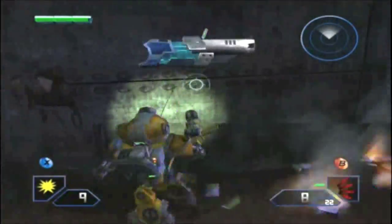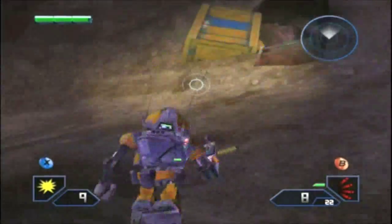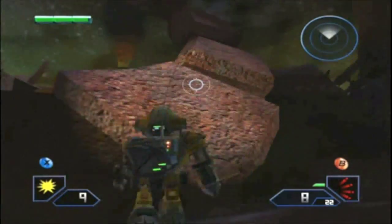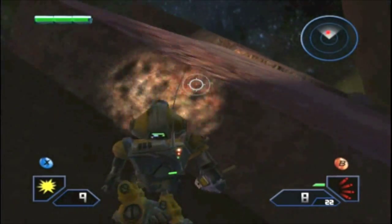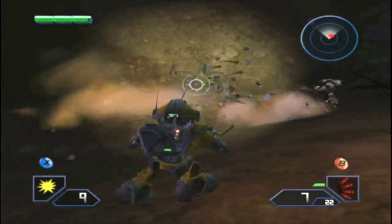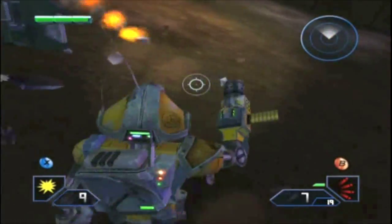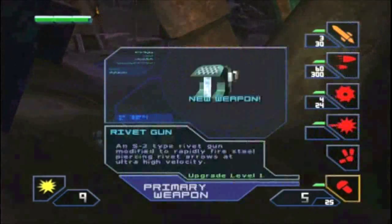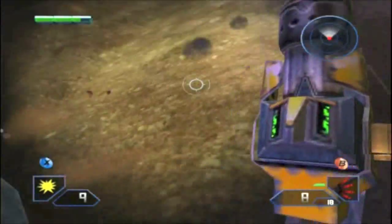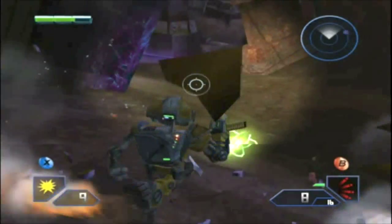I guess that blocks your path, but it's not really the way I would have gone anyway. There's the black mill who carries the rivet gun. Don't pick it up right now even though I just did, because then you'll have to switch weapons to deal with this guy. The rivet gun is absolutely useless against him — it's kind of like the sniper of this game, and level one isn't that great because it doesn't explode.